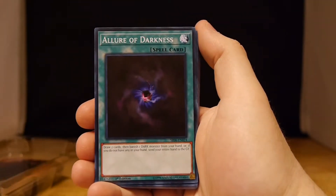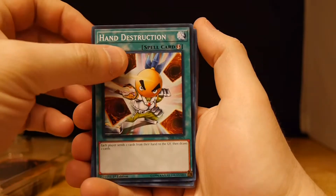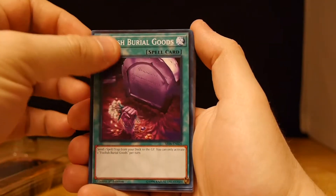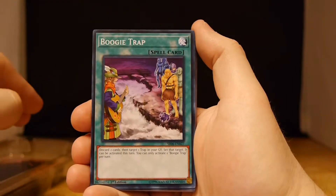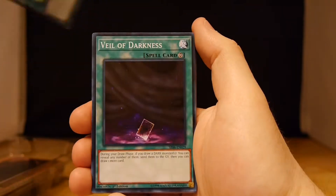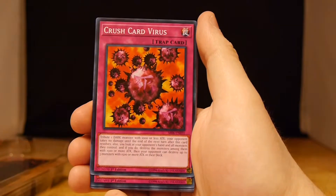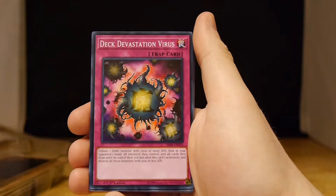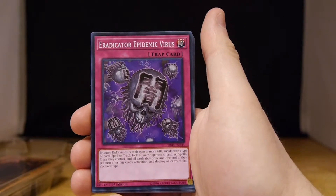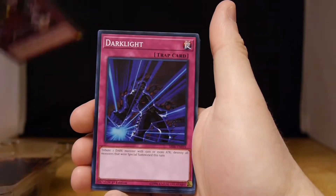Recurring Nightmare. Allure of Darkness. Hand Destruction. Foolish Burial Goods. Boogie Trap. Fires of Doomsday. Veil of Darkness. Crush Card Virus. Deck of Devastation Virus. Eradicator Epidemic Virus. Full Force Virus. A lot of viruses.